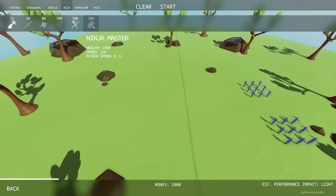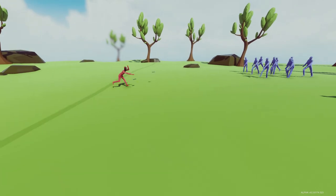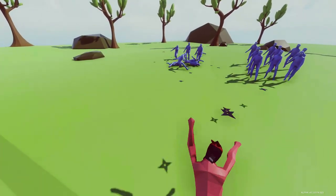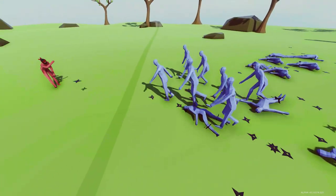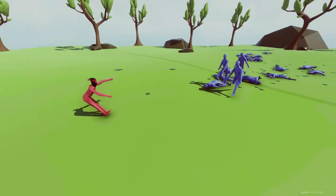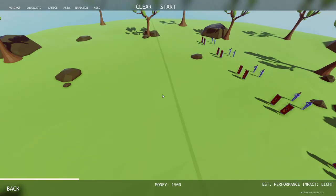A single Ninja Master — oh okay, you have throwing stars, of course you do. I am very curious what Trump and Hillary are going to be like. If Trump doesn't have a wall of some kind, I'm going to be so disappointed in this game. Okay, let's finally continue, shall we?